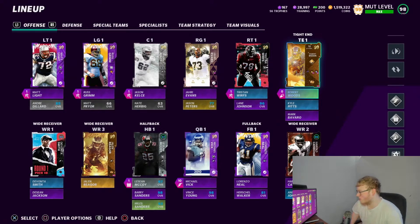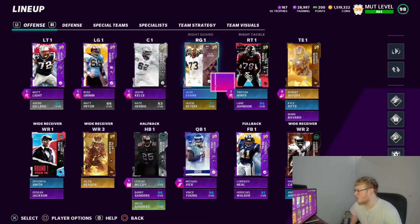Tight end number one we got Robert Woods — he should still be the best tight end in the game, I doubt anyone passed him. My number two tight end is Kyle Pitts — he's a monster, a freak of nature athlete. That's all we got on this team is athletes. Third tight end is Mark Bavaro — he's an Eagle and a pretty good run blocker, so if I come out in certain formations I'll sub him in for the extra blocking.